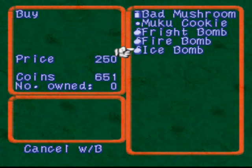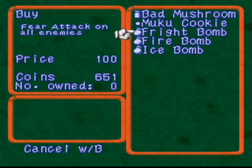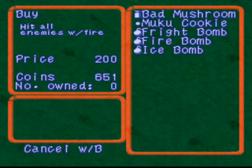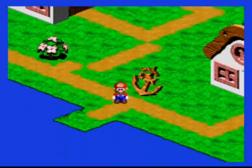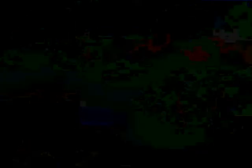I'm gonna get two fire bombs. Not ice bombs — they're too expensive. Fright bombs, I don't even know if they'd do much of anything. Fire bombs, though — they do some damage and they're only 200 coins, so I'm getting a couple of them. Not for Johnny or the squid, but for Yerodobic, because that dude is just a frickin' hellish battle.